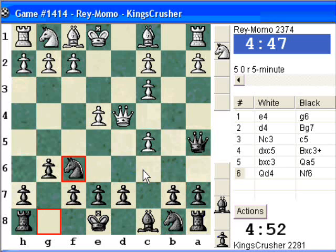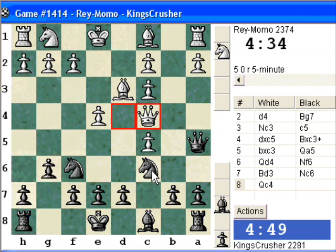I'll be Nc6 next. So it's quite clear that this is an interesting system. I think Qd4 is a critical test of the idea, and a quick look at this — I think there is some potential for Black. So Ne5 actually, or b6, looks like there's lots of play.